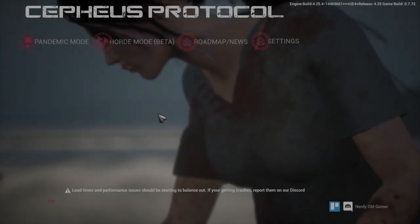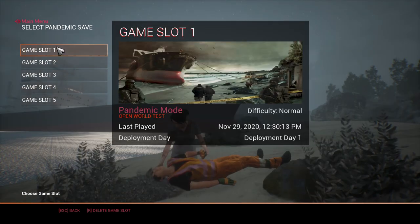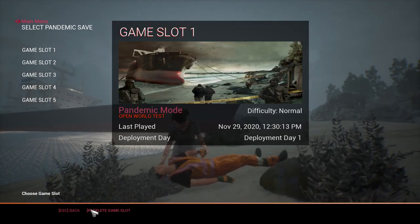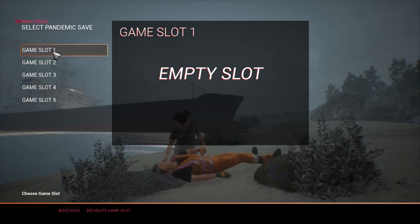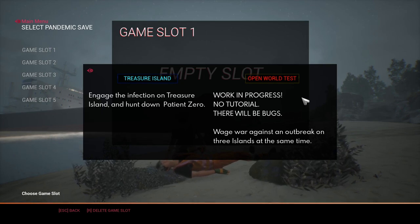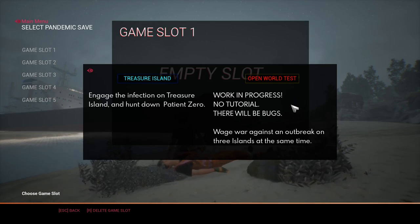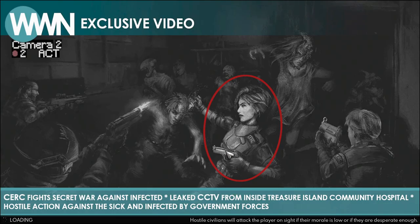Welcome back to Cepheus Protocol! We have the open world update and the doctrines update. We're going to start on the open world test — it's a work in progress on the beta branch, there's no tutorial and there will be bugs, but that's okay. Two new islands have been added, which is really cool.